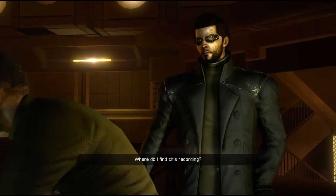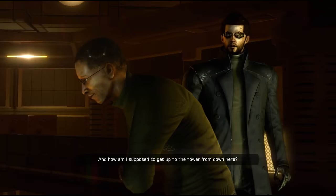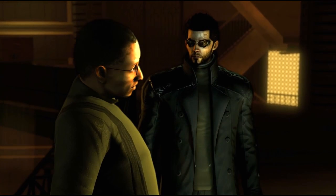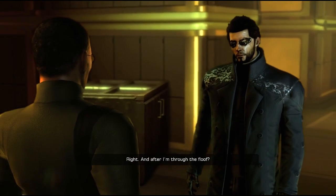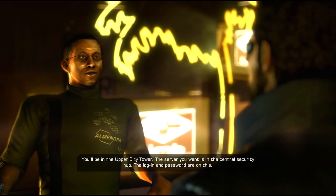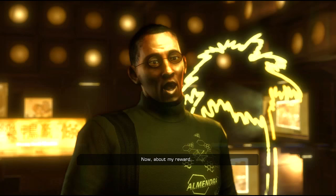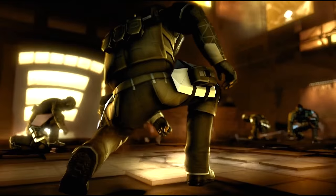'Where do I find this recording?' 'On a surveillance server in the TYM tower, but that badge will only get you into the Lower City Factory via their employee shuttle.' 'And how am I supposed to get up to the tower from down here?' 'Never said it wouldn't require a little finesse. The tricky part is getting through the pangle, but you're a resourceful guy. I have faith in you.' 'And after I'm through the floof?' 'You'll be in the Upper City Tower. The server you want is in the Central Security Hub. The login and password are on this.' 'Now, about my reward.'